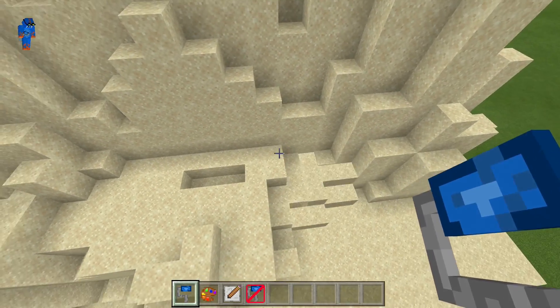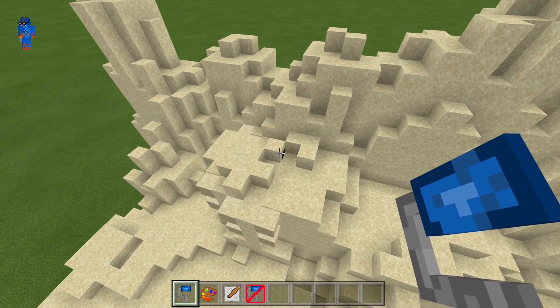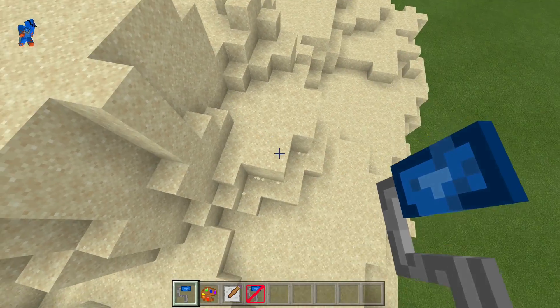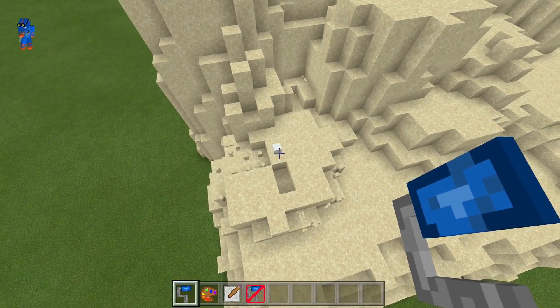The terrain seemed a bit too jagged, so just by placing the sphere tool here and there I can make it a whole lot smoother. Just smooth out a few places, fill in that hole, and yeah I think this looks decent enough.